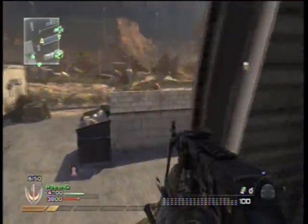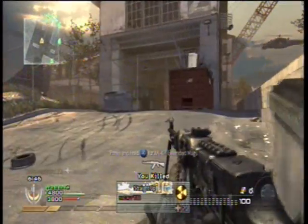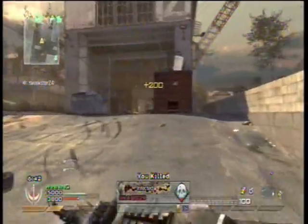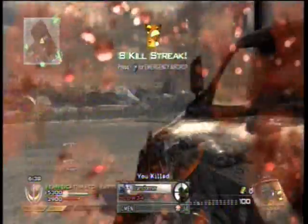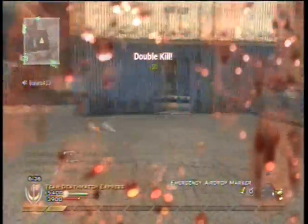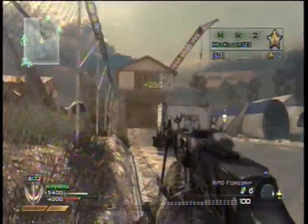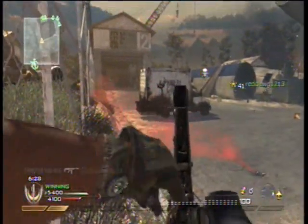Somewhere around here I get the Emergency Airdrop again — I wasn't sure if that was a knife kill or the Harrier got it. I get a double kill there. Now I have two kill streaks. I've gotten the Emergency Airdrop twice, and that's why I chose this video — it was one of the best I've done.